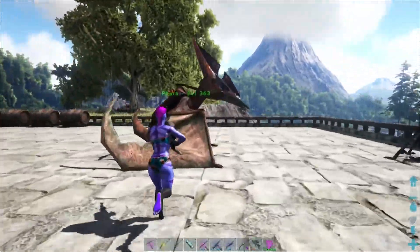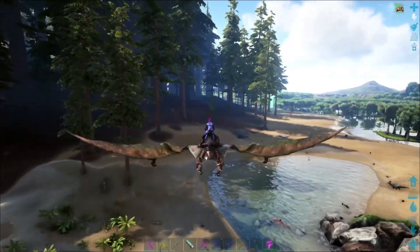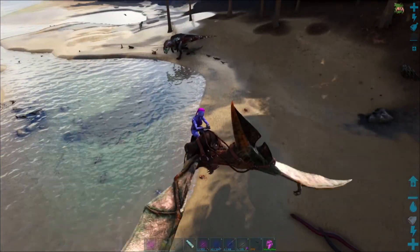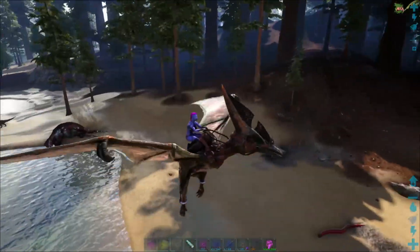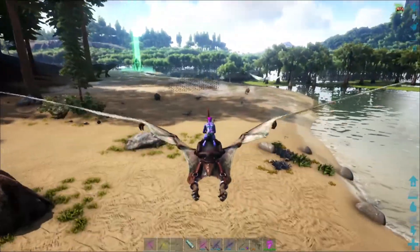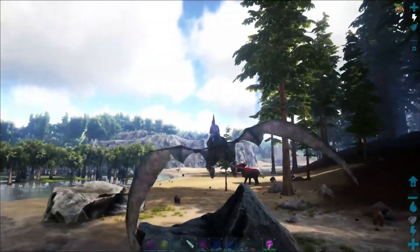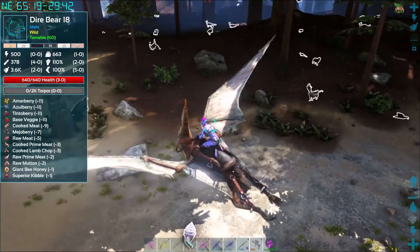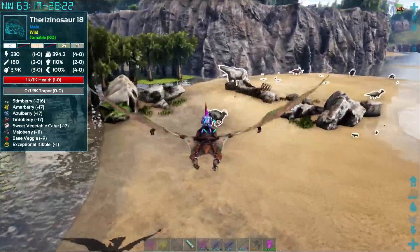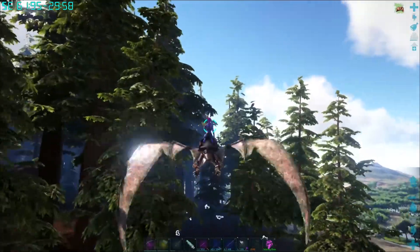I've found the most turkeys over by the beach, but I might have a little fly around here to see if there are any first. I noticed there are some funky event colors going on and somewhere around here I saw a high level tapajara — level 174, bright red — and I want that. If I can't find turkeys here I'll go back to the south part of the map near the beach and sand.